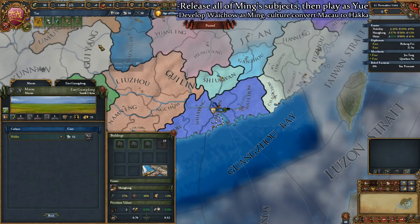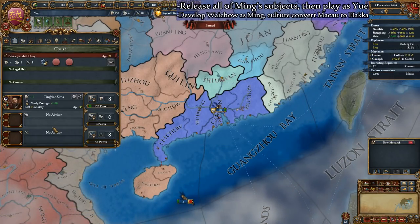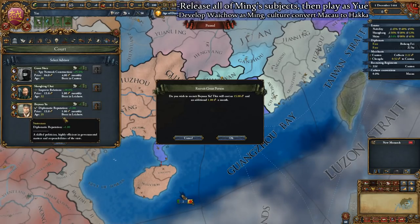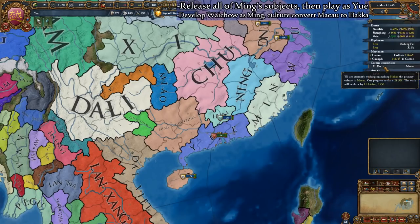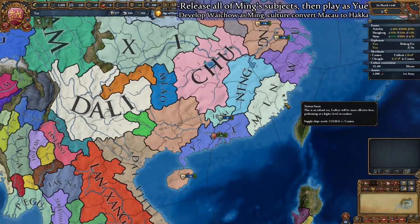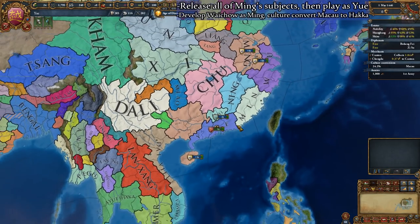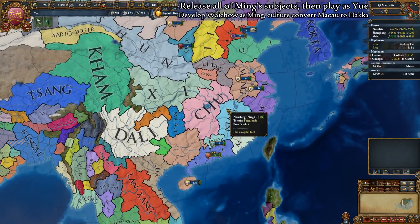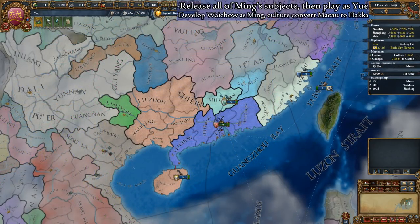This province will take some time, normally about five years, and we can hire several level one advisors in the interim to speed up our monarch power generation. Go ahead and unpause the game and wait until Macau has been culturally converted. After 1450, all of the truces that protect Ming from their subjects will expire, and at this time we should prepare for our independence war.